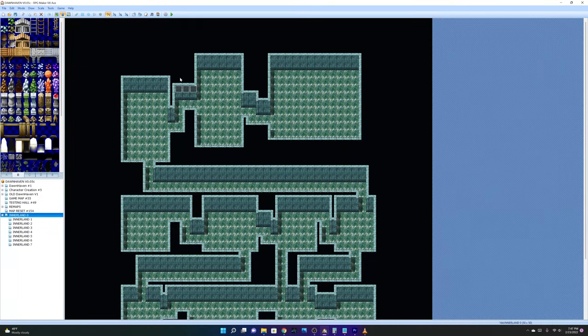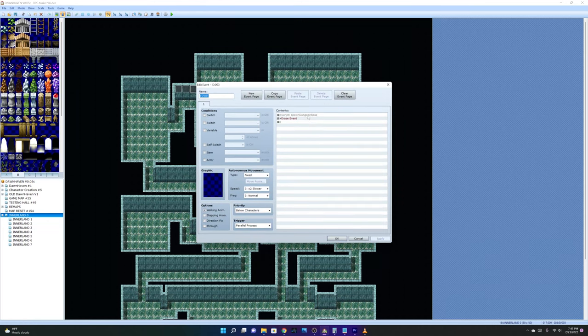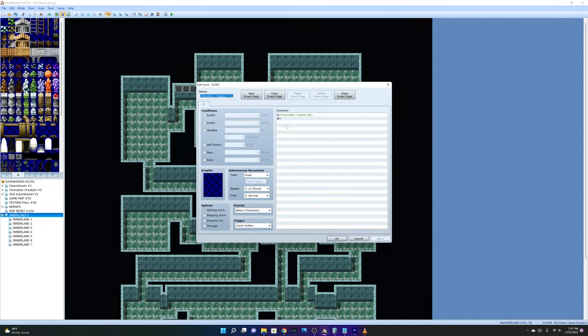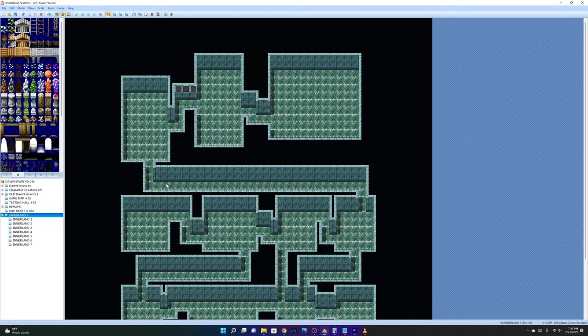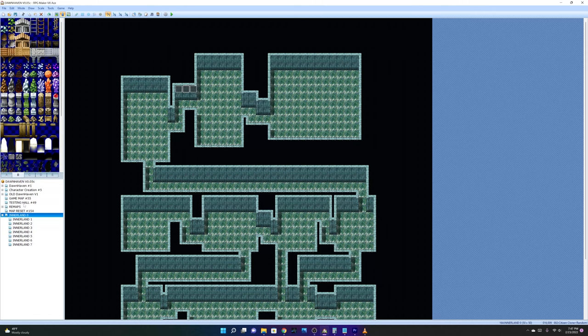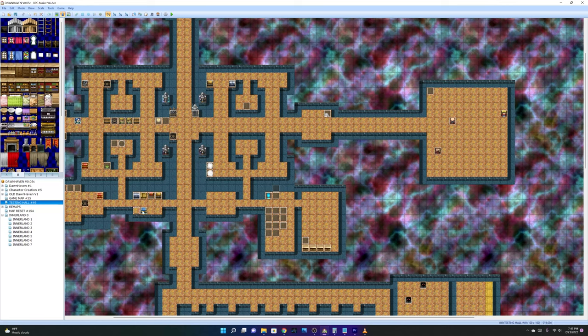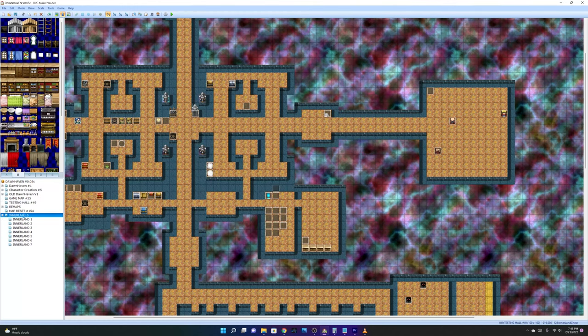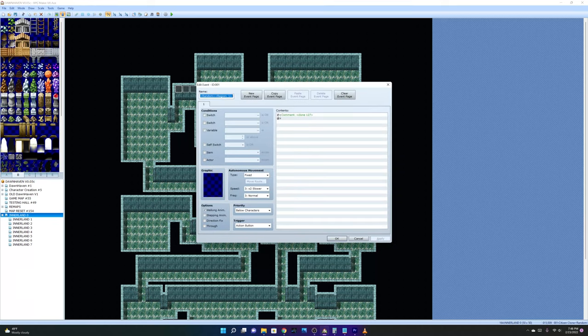Once you get there, a couple of things happen. Spawn Dungeon Boss calls this code, which in turn calls the enemy spawn to populate the room. There's also a chest that gets spawned randomly into the room — it's a clone of event 128. Going back to Testing Hall, event 128 is the chest that gives you better loot than the other chests.